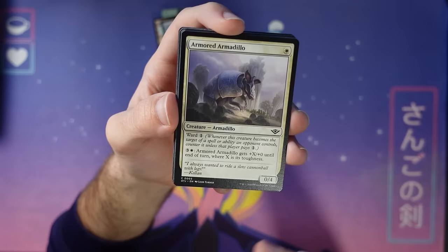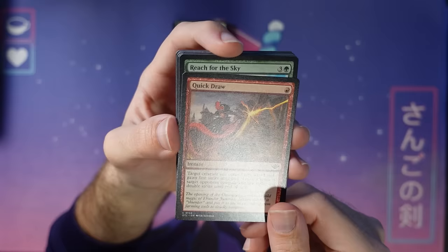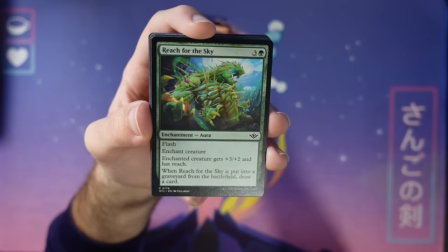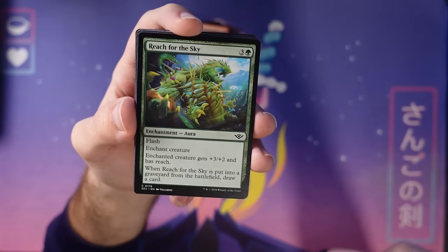Quick Draw — gives yourself first strike and takes it away from them. Draw first and hit whatever they have right out of their hands. Reach for the Sky — you can only say it that way. It's a little aura, but keep in mind it gives you a card back at the end. A lot of the problems with auras is card disadvantage, but this one makes up for it a little. Lead designer Dave Humphries loves these aura combat tricks — he puts them in his deck a lot and often smashes people with them. Is it because he's a Hall of Famer or because they're better than we all think? I'll let you decide.